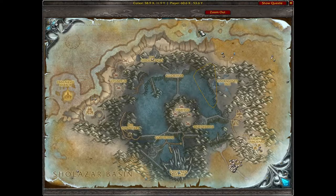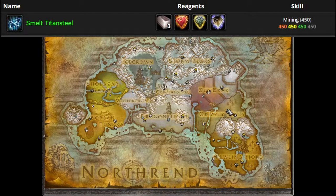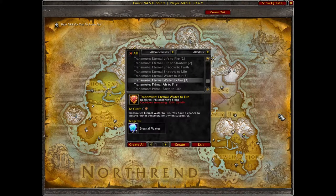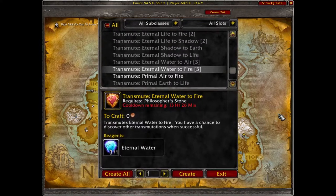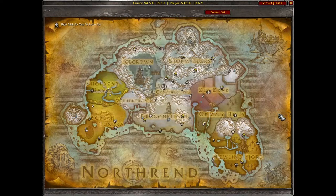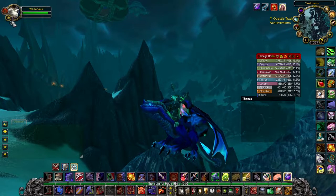Every day I generate Titan Steel. One of the most expensive items that goes into the Titan Steel is actually the fire element. My mage has alchemy, so every day I get to transmute water to fire. You don't have to get your alchemist all the way up to level 80, but if you get them to about 71, then you can basically unlock every single thing in your profession tree.